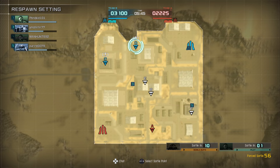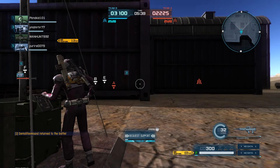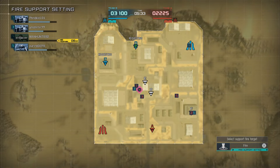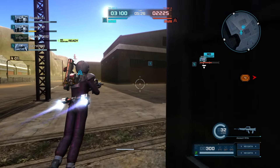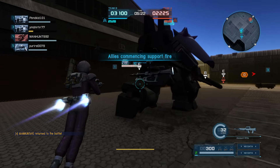The Zaku Machine Gun Kai that it has as a sub-weapon is also really good. I forget whether it has 50 or 100 rounds, but it has pretty substantial damage for a sub-weapon version of the Zaku Machine Gun, or the Hyzak equivalent thereof. It's just a pretty good suit all around — it is not particularly feature-filled, and it is not particularly the most interesting support you can use. It's definitely not the Woundwort, which is a good sniper and does a bunch of other things, but still fun.